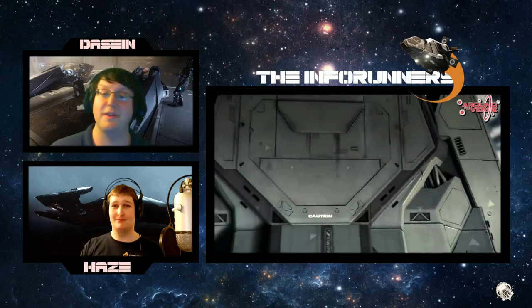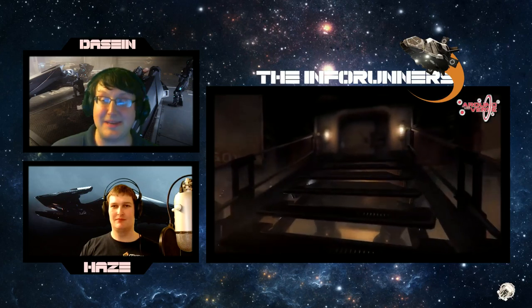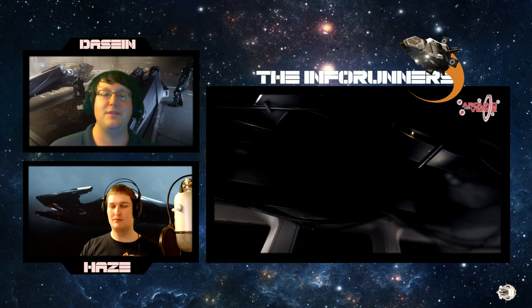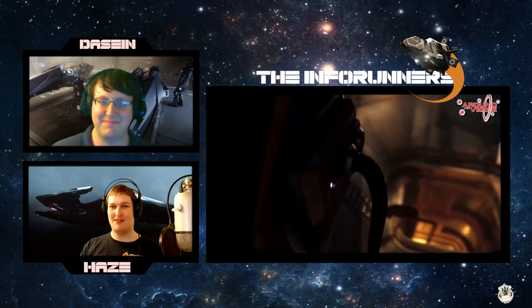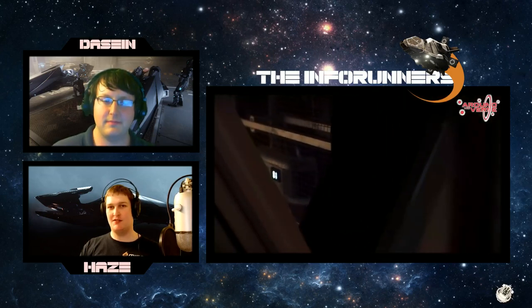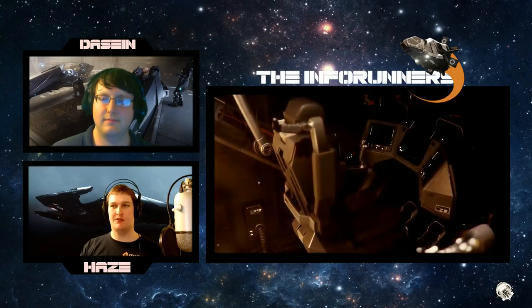They've been teasing us with this for a while. There are all sorts of images and videos at this point, and there's quite a bit surrounding the ship that needs to be talked about. First of all, this ship is so beautiful — it's an amazing ship. It's like a feather right out of Alien and Aliens' hat. There aren't many ships in Star Citizen that have this sort of look, that sort of grounded sci-fi feel. You could almost say it deviates away from a normal Aegis design, almost.